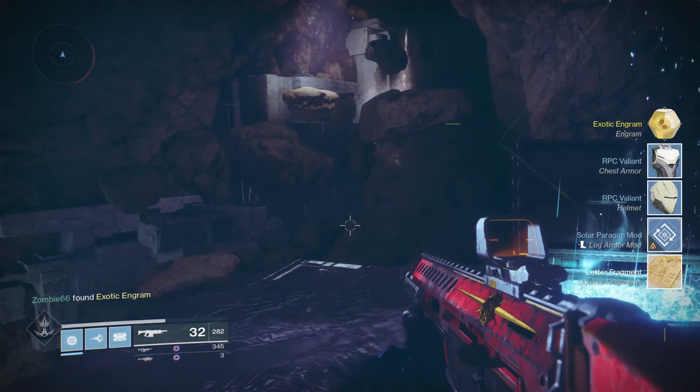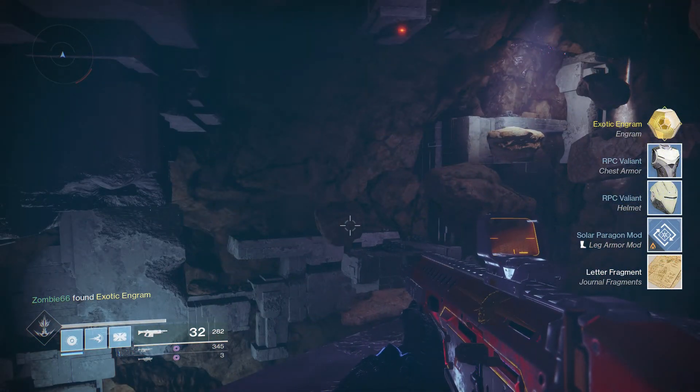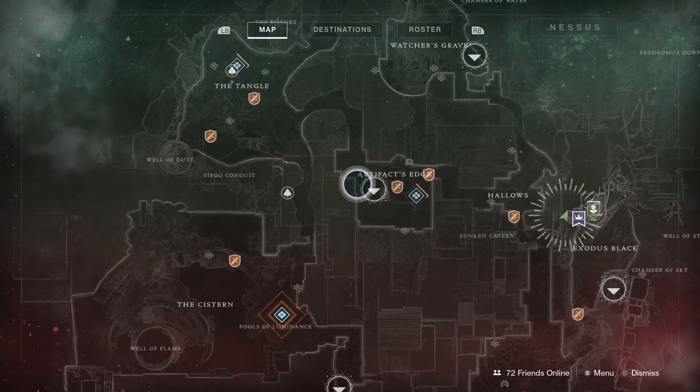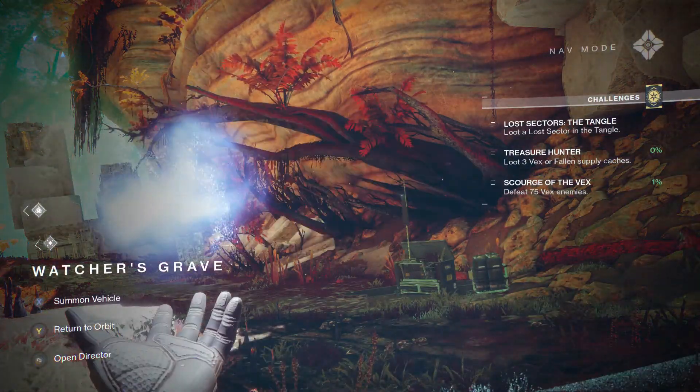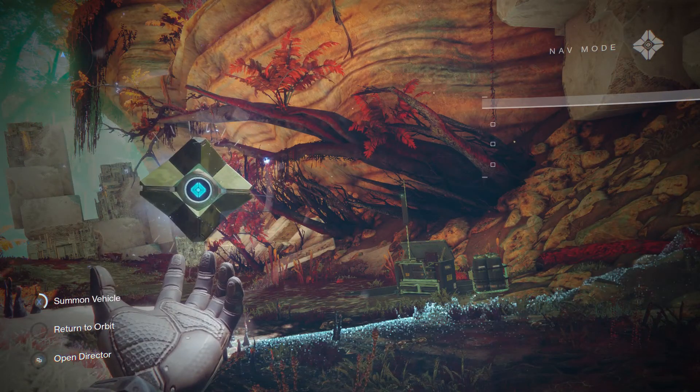Took around two minutes to get both. We have an exotic, a mod, and a couple pieces of armor that we can now turn in. We're going to go back to Watcher's Grave and work our way around the rest of them. Once you get back to Watcher's Grave, we're going to go ahead and go for the three I pointed out a minute ago.